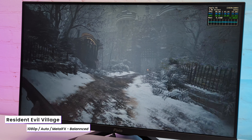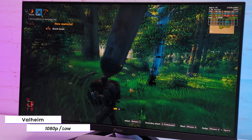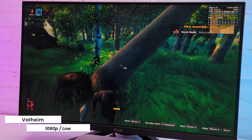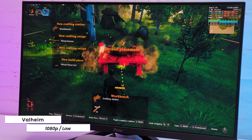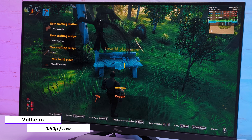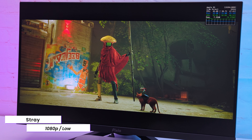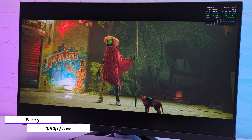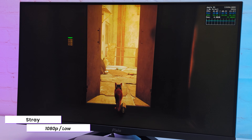Let's test some more games. In Valheim, I played with the settings a bit and the best result I got is around 50 FPS with native 1080p resolution, anti-aliasing, and the rest on low. The game runs pretty smooth with good image quality. In Stray with low settings 1080p, our Mac mini gets a stable 30 to 40 FPS range most of the time. So overall, I can't say anything bad about the gaming experience.